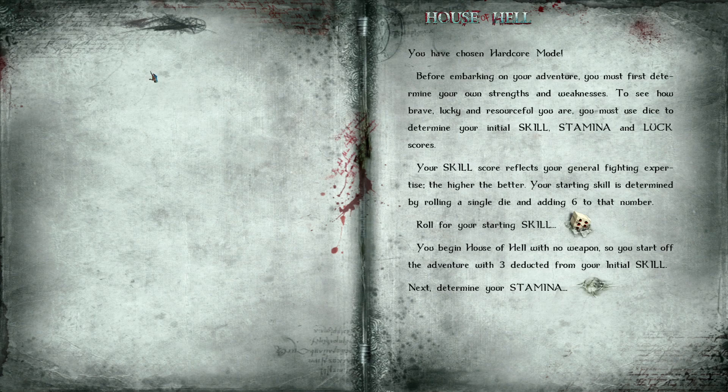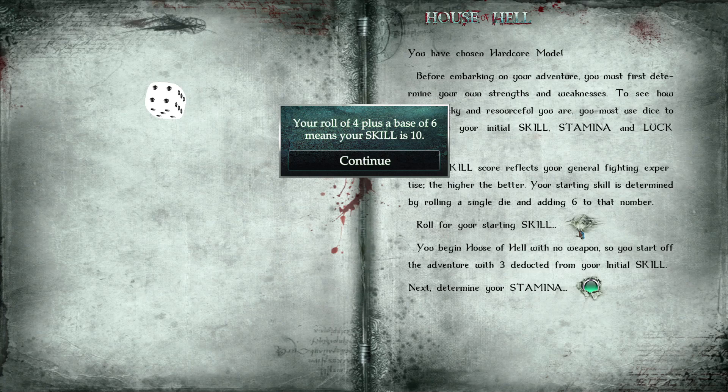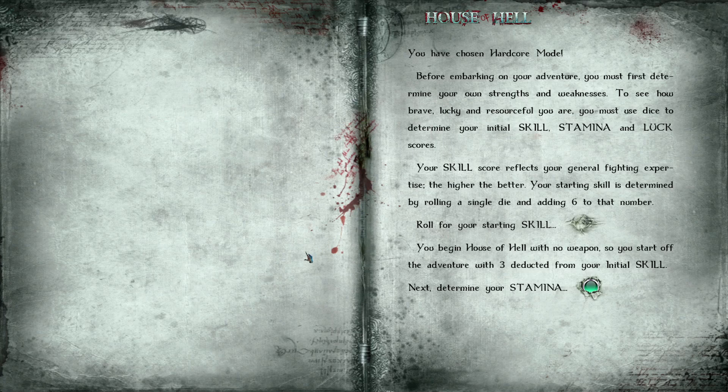You have chosen hardcore. Before embarking on your adventure, you must first determine your strengths and weaknesses — how brave, lucky, and resourceful you are. You use dice to determine your initial skill, stamina, and luck. Your skill score reflects your general fighting experience; the higher the better. Your starting skill is determined by rolling a single die and adding six to the value. Rolling now... could be better but could be worse — total of 10. You begin House of Hell with no weapon, so three is deducted from your initial skill.